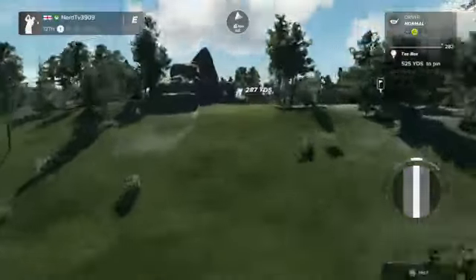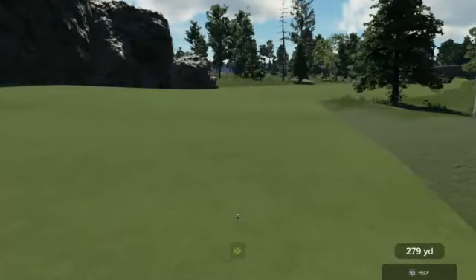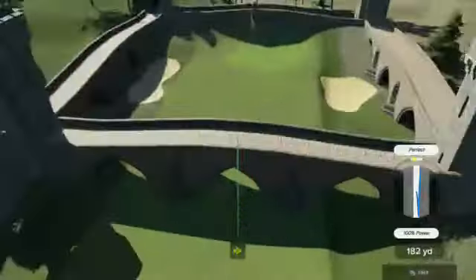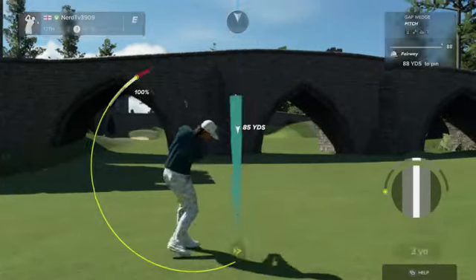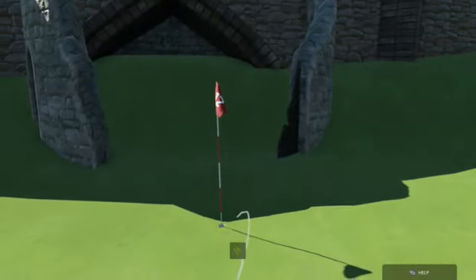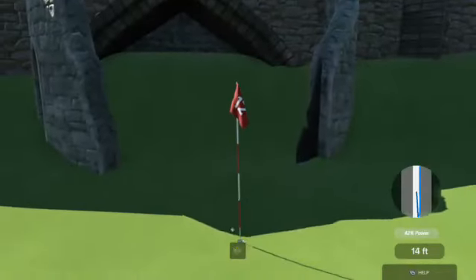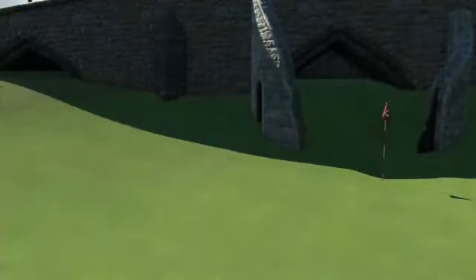Here we go now on the 12th. I think this will end up in the fairway. Okay, here's our third shot. That was a good one — one under par if you can sink this. Oh man. Okay, here's a par putt — that one should have gone in. Alright, let's get out of here. Tap it on in.